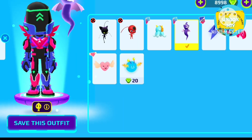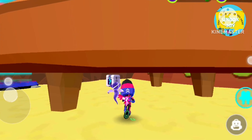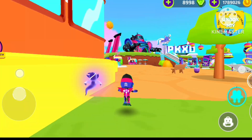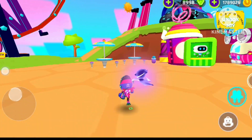For the next secret box you just gotta go near the beach — there is a secret box just below the shop. You have to change into the baby character and then you can easily receive the secret box. Let's see what we get, and it's some coins.